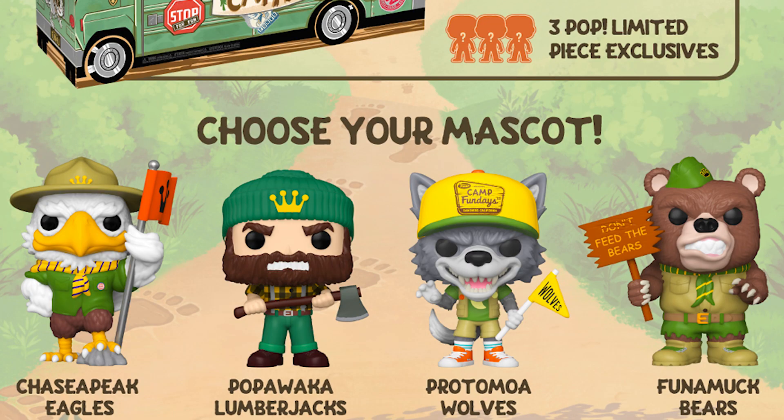We don't want to see what's inside — I want to be surprised, so I'm going to turn it this way. One of them is going to be the mascot. There are four mascots. We got one of each mascot — two now and two in another show. So there was the eagle, the wolf, the lumberjack, and the bear. I can't tell which one it's going to be, so I'm just going to grab a pop.